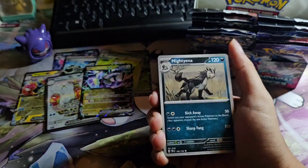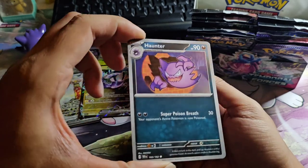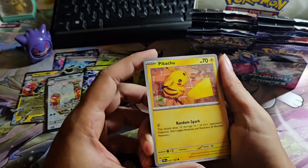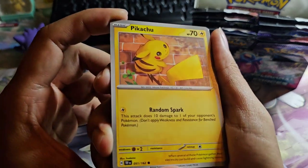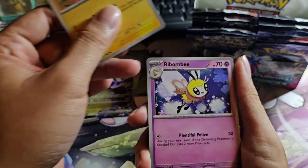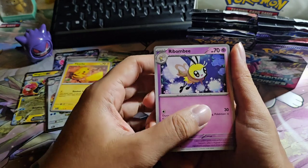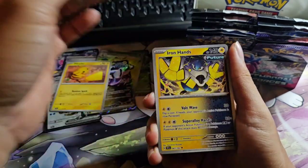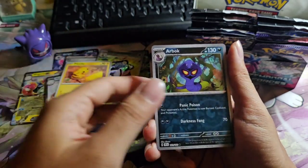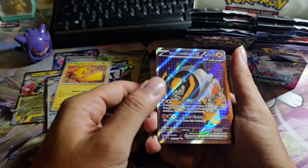Alright, we have Energy, Mightyena, Doedoar — oh, there's a Talonflame! Nice. Okay — oh, this Pikachu! Damn, this Pikachu is nice, it's cute! I collect Pikachu cards. I'm gonna keep this — if I'm able to get the Reverse Holo, even better. Metagross — oh, we have Arbok. Oh my god, Iron Boulder EX Full Art!